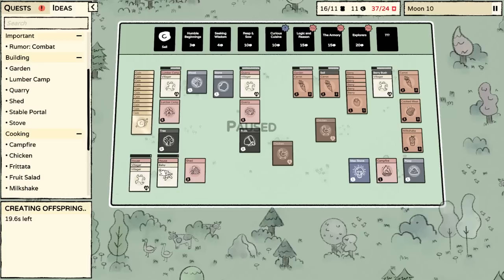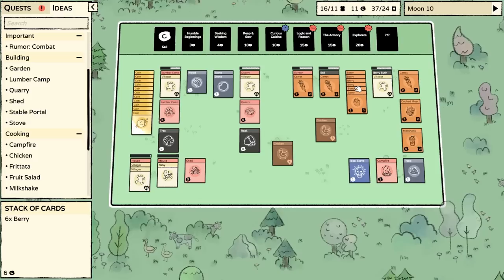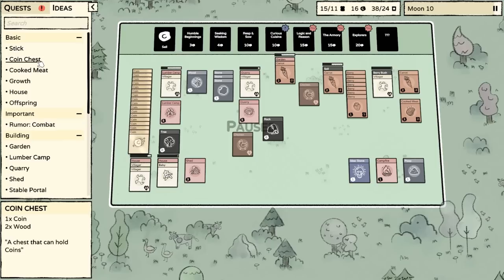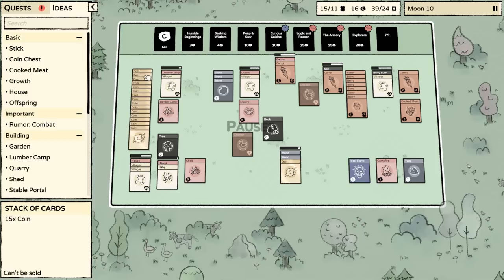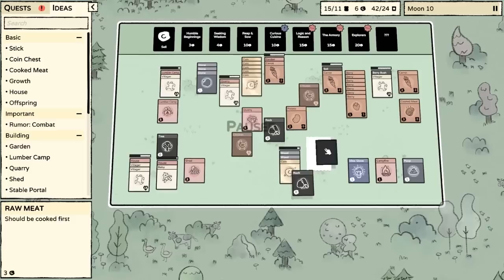Let's just make sure we've got enough to feed: two, four, five, seven, nine, eleven — we'll need eleven. Two, four, six, seven, eight, nine, ten, eleven. We do actually have enough to feed everybody here. When we get some more berries, I think we'll have enough with the milkshake. Give me five coins. At this point it seems like it would be nice to have a coin chest — one coin and two wood.